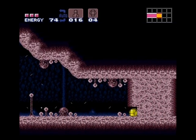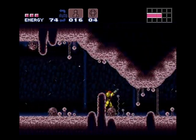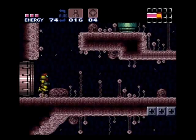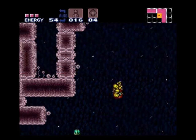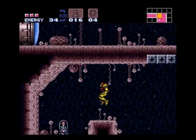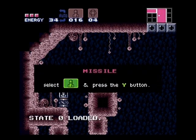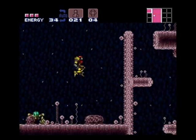Now, this part here is probably one of my favorite areas of the game — this pink Brinstar area. I'm not really sure why. Maybe it's all that stuff falling in the background; I just like how it looks. These missiles you don't have to get now because we're going to be coming back here later in the game to pick up a few power bombs, but I'll always get them now — no reason not to.